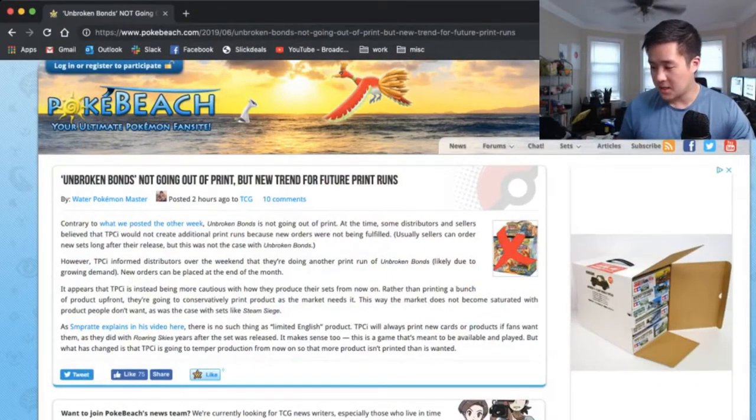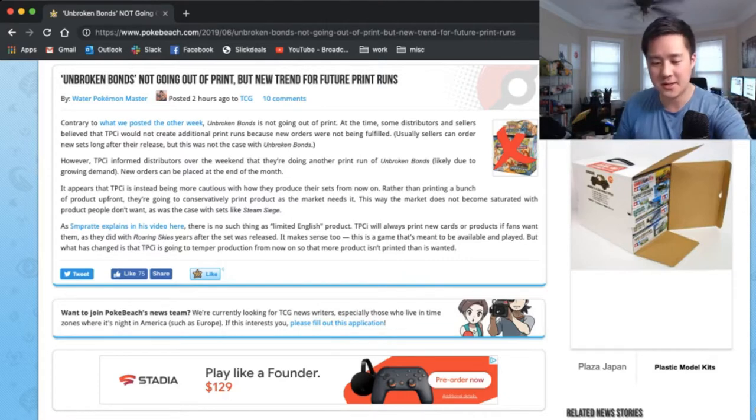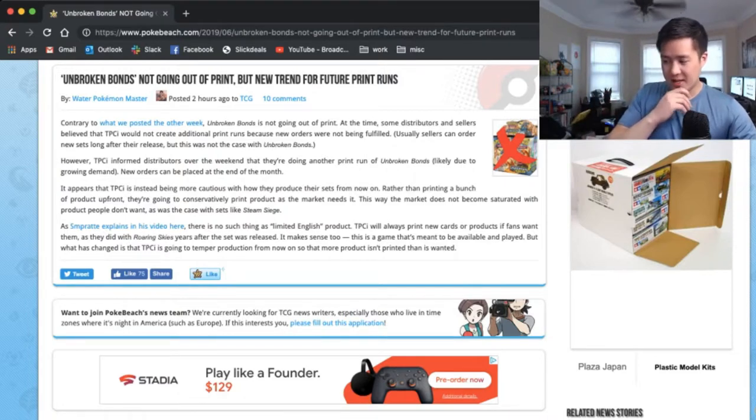On Poke Beach, Pokemon Water — Pokemon Master — did kind of confirm, contrary to what we were thinking last week, that there will be more printings of Unbroken Bonds. So you don't need to rush to secure any boxes. Don't go for those $125 prices — the price will probably go back down once the next print run hits. A lot of people are saying more will come in July, and new orders can be placed at the end of the month.